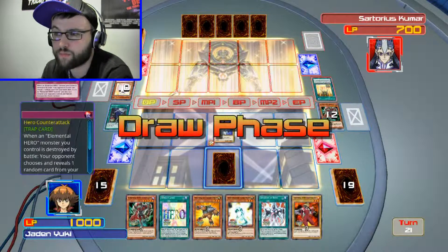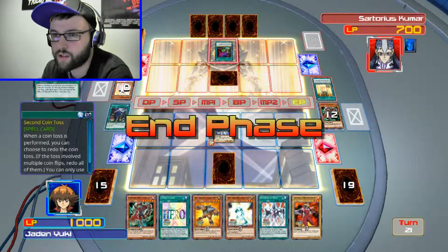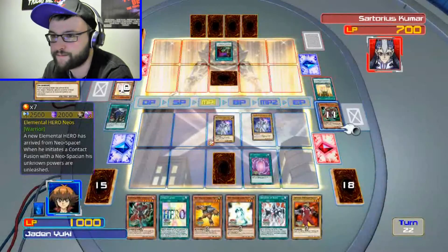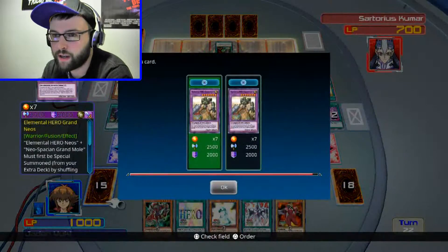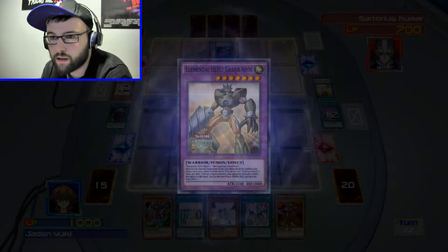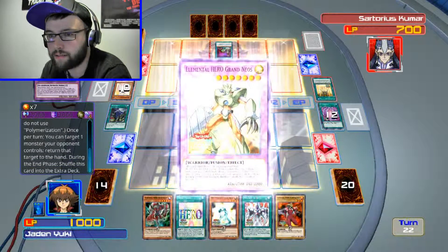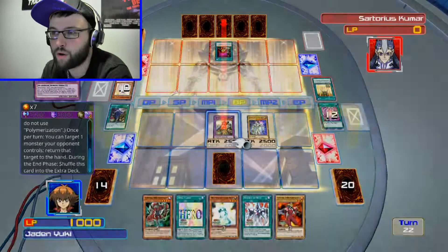Choose wisely. What will you do? Is it a card of destiny? No, you can't use that — you fucked yourself. Activate O-Oversoul and bring my Elemental Hero Neos back. Yes sir! Nice. Summon my Elemental Hero Grand Mole, and then special summon Elemental Hero Grand Neos. Boom! Nice! Turn the target to hand — I'm gonna turn that back to hand 'cause you little bitch, and I'm gonna finish you off right here right now. Boom! Done!